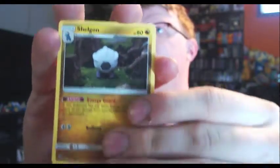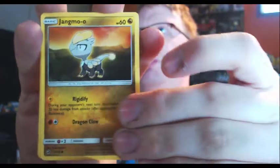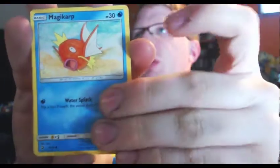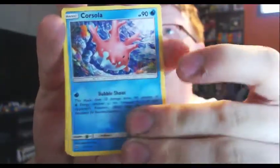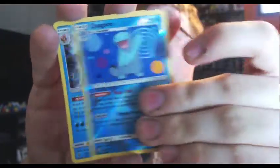We've got Grass Energy, Turtonator, Shelgon, Fiery Flint, Horsea, Jangmo-o, Magikarp, Corsola, Swablu, Quagsire, and what I think is the worst card I've seen. Anytime you get hit, all your Pokemon take 20 damage — why would you put it out on the field at all?